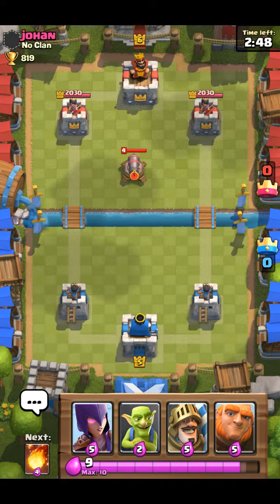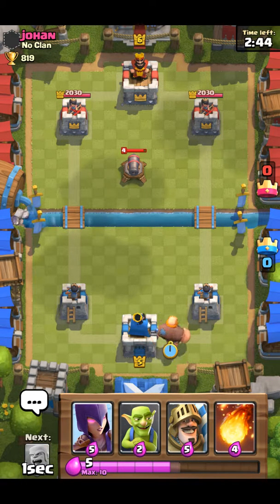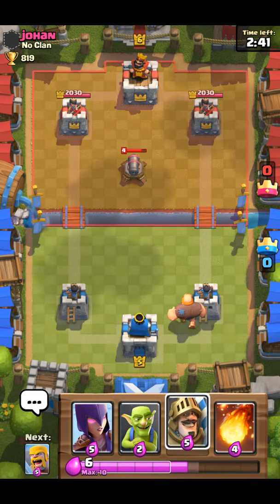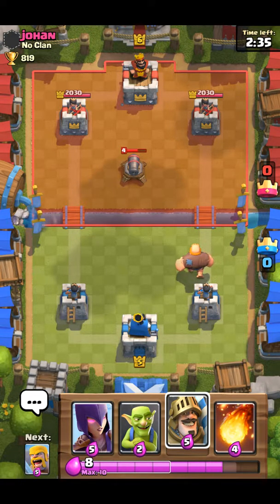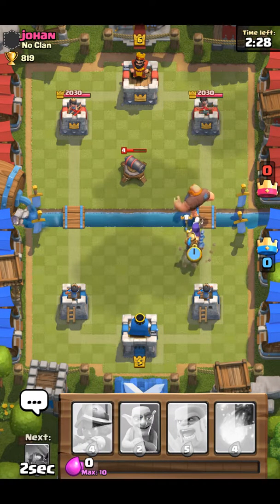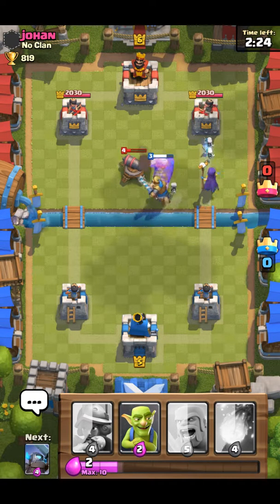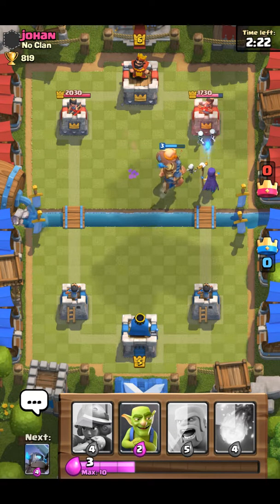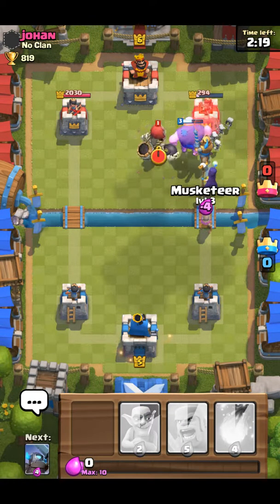Okay, let's get this started. He has a Cannon. Then we can place down our Giant to start a push. We're going to wait. We're going to add a Witch and a Prince right there, while the towers distract the Giant.